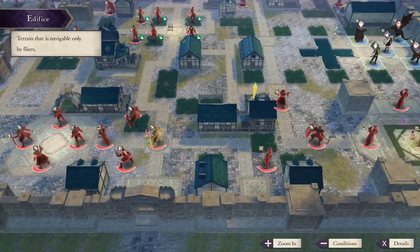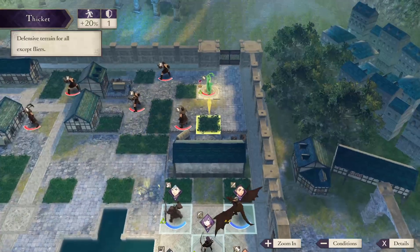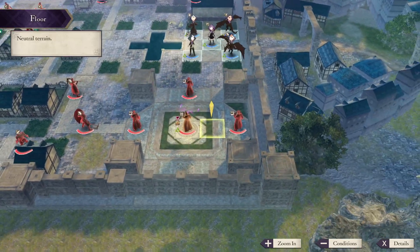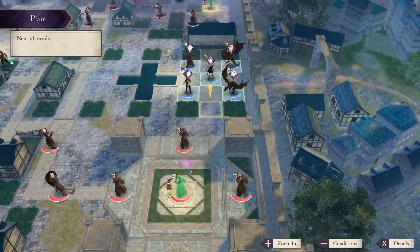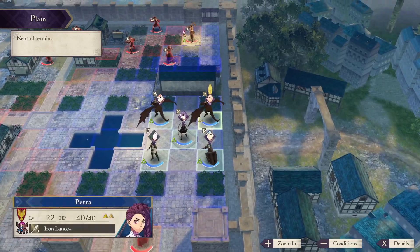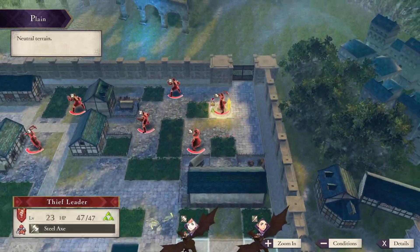Up here there's a brawler and some axe users. Petra is probably just going to fly up here and do a little hit and run, bullying this dude. Annette and the others are going to run down and deal with this dude and the mages. I don't like the mages - they scare me. I'll probably just spend a turn having Linhart tank them, pull everybody else out of range, deal with this guy with Annette and Petra. We might be able to two-turn these two bosses.